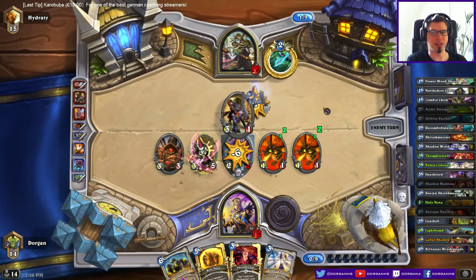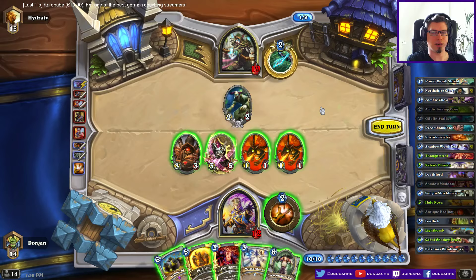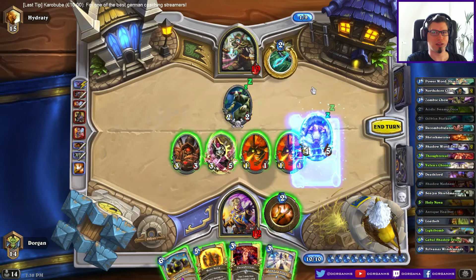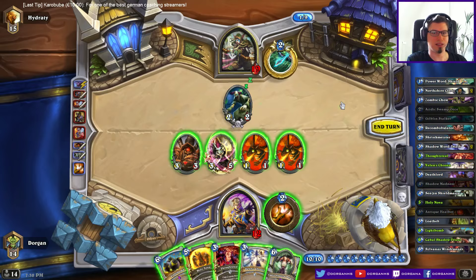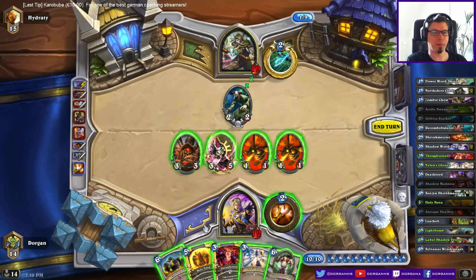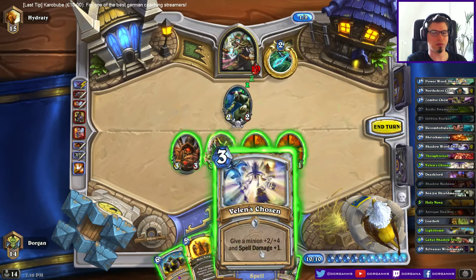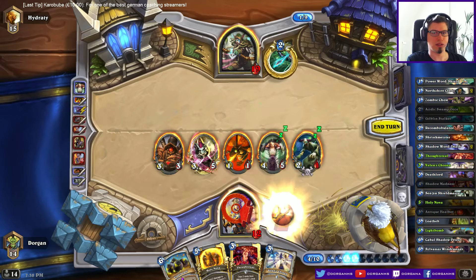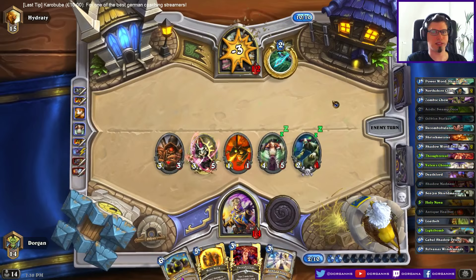I take it. I really don't want him to get Unleash though. I have to get rid of my stuff. How much damage do I have? 6, 8, 8, 11, plus 3 — 14. Now I want to heal myself. I want to get rid of this because of Unleash — one less hound, one less damage to my face. On the long run I kill him anyways.